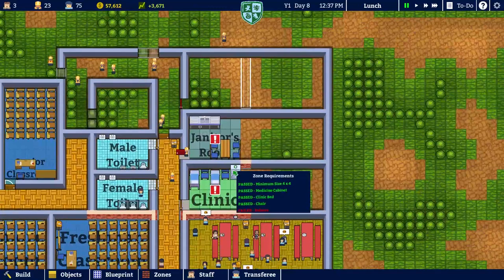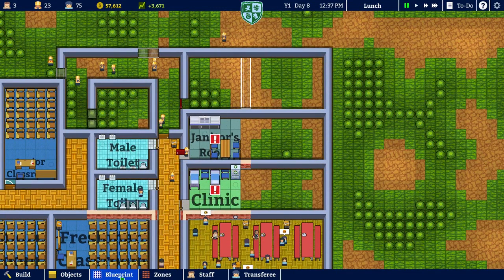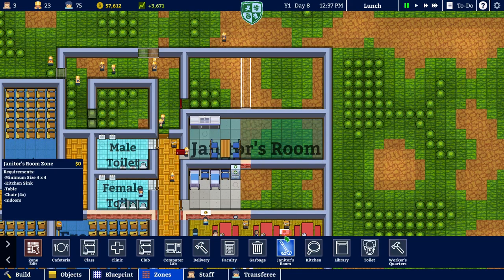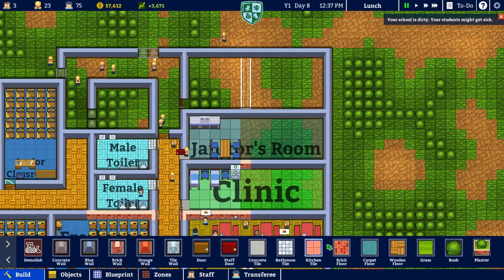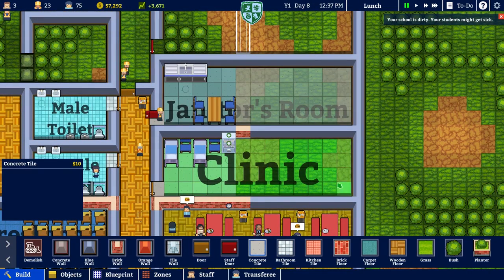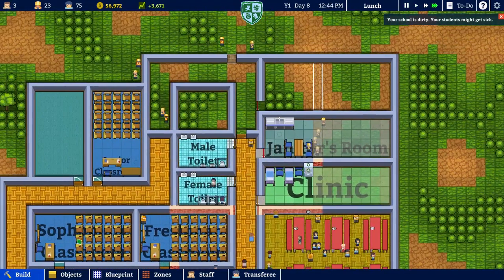Right now we are working on expanding these two rooms here because they kind of need that. So let's go ahead and edit this — remove zone, remove zone. I want the janitor's room to take up this whole thing, and this is going to be the clinic here. We need to get the concrete area in there. I think the clinic should have... we're just going to continue with that concrete floor. That's going to be fine.